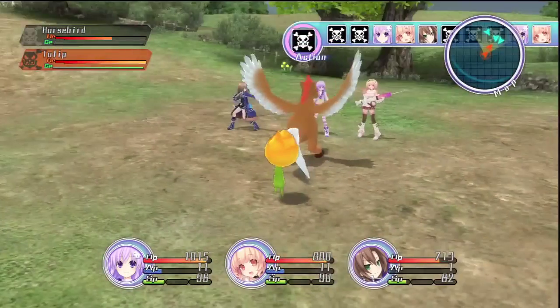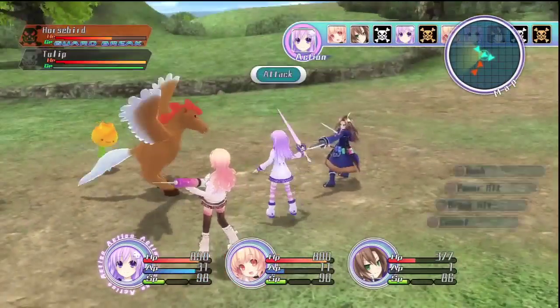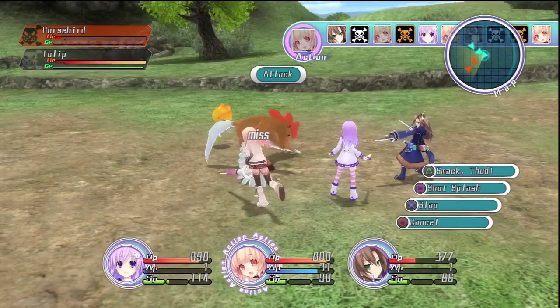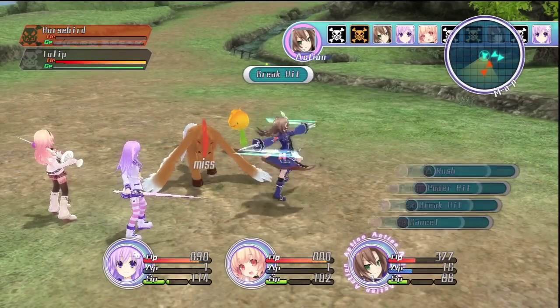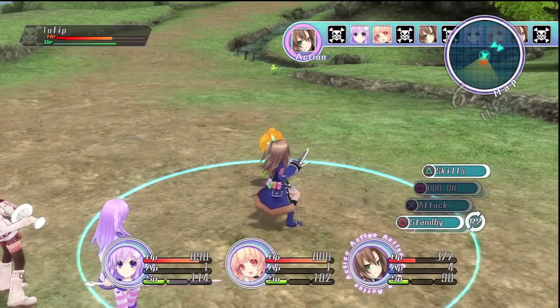For combat basics, X initiates attacking, then square focuses on power attacks, X focuses on guard breaking, and triangle is rush, which raises your SP used for special attacks. And thankfully, you can manually heal, no longer having to rely on the auto potion system of the first game.